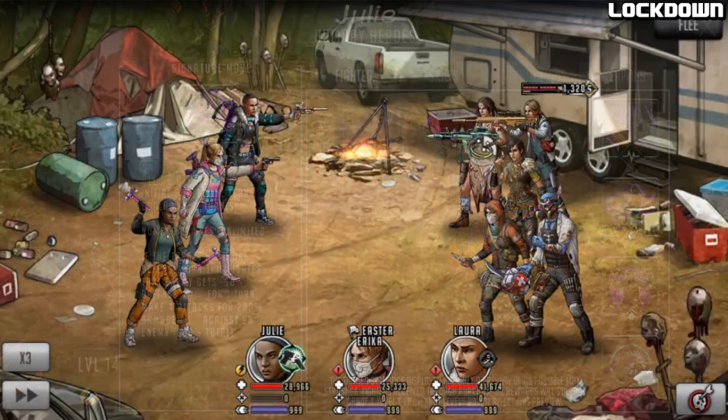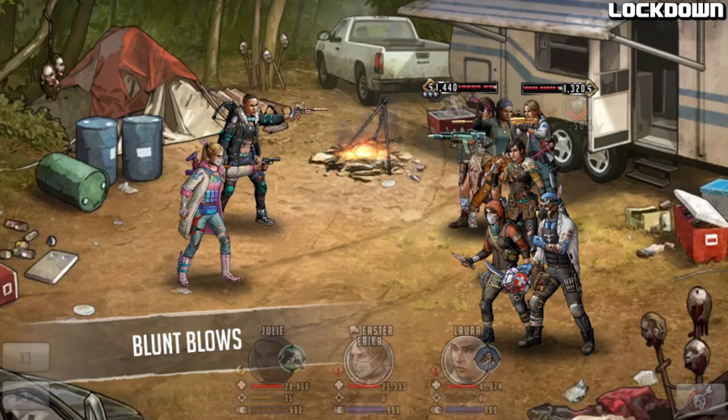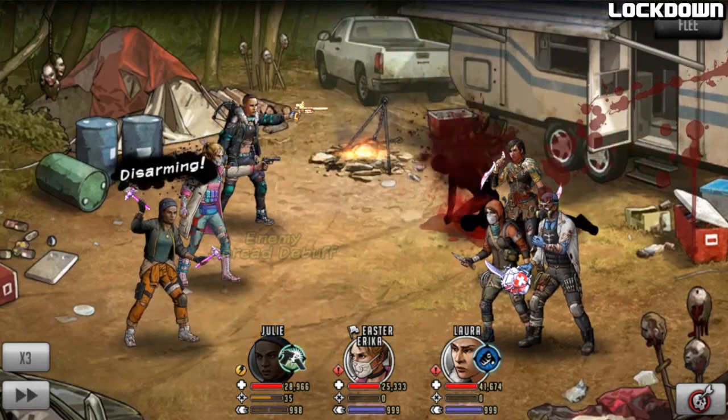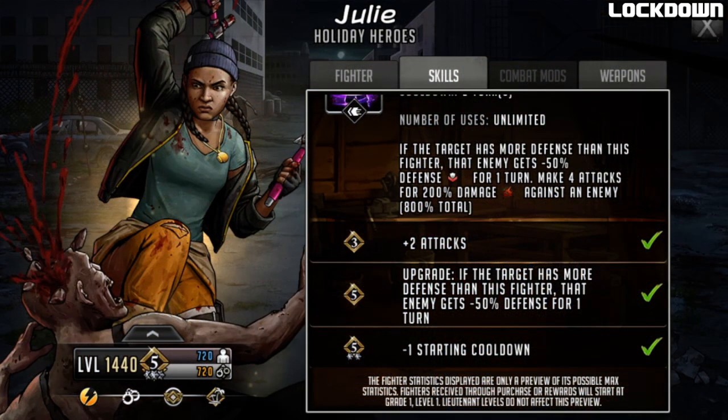Each of the four individual attacks can crit and take into account her weapon effects. If she takes out a character with the first hit, the next hit goes on to someone else, so this could do pretty drastic damage - good in raids, war, and faction assault for getting off lots of hits. Here attacking again using the signature move on Alice, whose defense is higher than Julie's, so she should get the minus 50 defense. The initial hits are much higher on Alice, and you can see the minus 50 defense come in with big hits - she's managed to take out two, then another hit comes in.